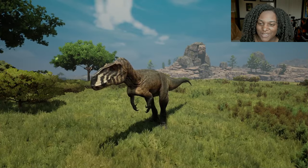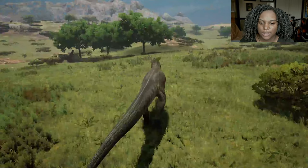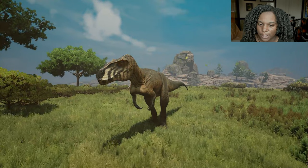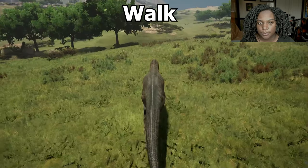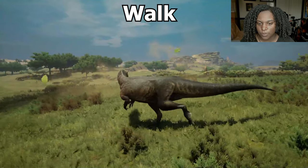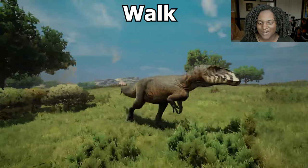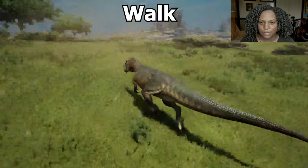Here's the adult model — it honestly looks so good. Very smooth and clean. I love the way they sculpted the head. Let's go through the adult animations. The walk is a pretty decent speed, nice and slow, pretty steady with some weight to it. From the front it looks less goofy and a little bit more scary.